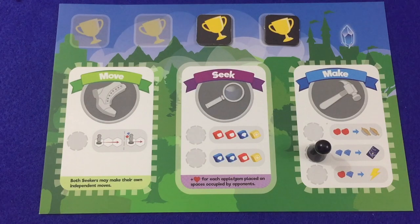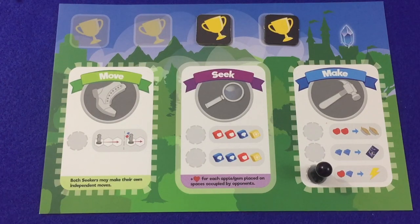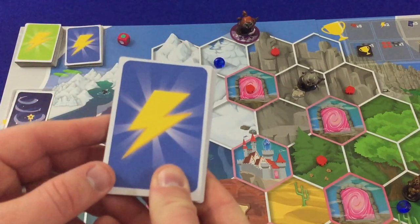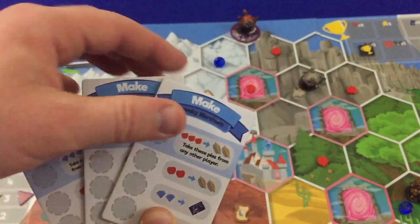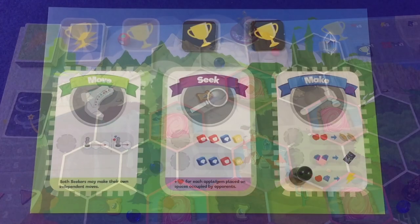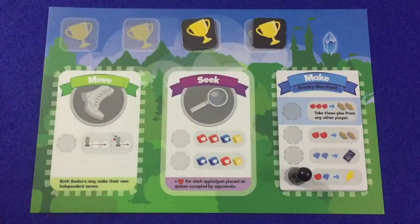The Conjure Spells action requires the player to pay two gems and then receive one magic spell card drawn from the top of the magic spell deck. There is no maximum limit to how many magic spells a player may have. The Power Up action requires the player to pay one gem and one apple and then purchase a Power Up tile for the Move or Make action. To do this, the player takes the top three tiles from either pile, reads over the three different options, chooses one, and returns the other two to the bottom of the pile. The player then places the chosen tile on top of the corresponding section of the player mat — this tile permanently improves the action for the remainder of the game. There is a maximum of one tile per section and the player may only upgrade each section once.